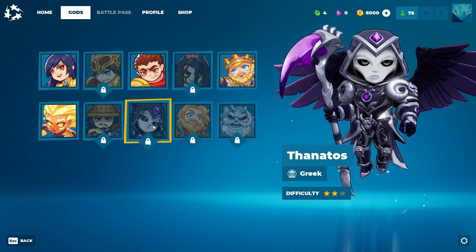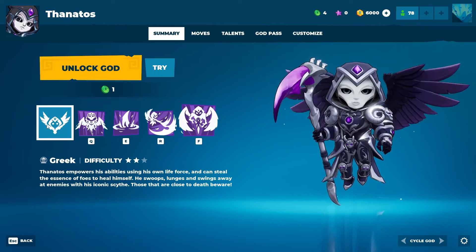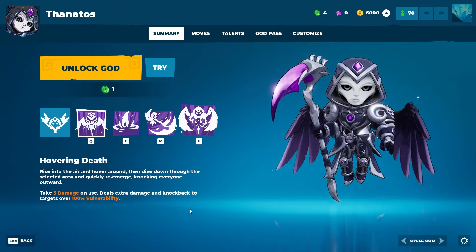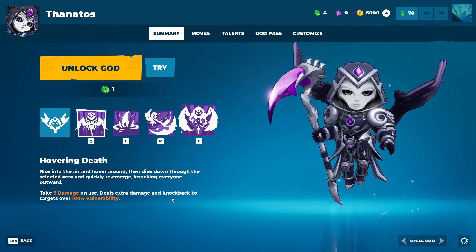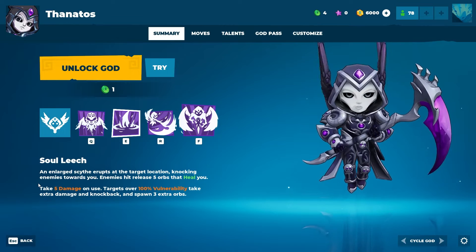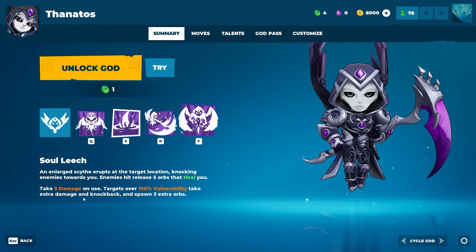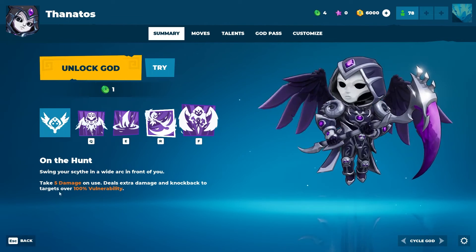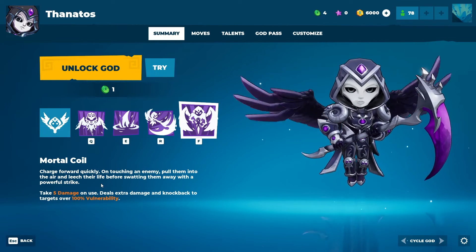Next up: Thanatos. He's Greek, difficulty 2 out of 3. Thanatos empowers his abilities using his own life force and can steal the essence of foes to heal himself. He swoops, lunges and swings at enemies with his iconic scythe — those who are close to death, beware. Hover in Death: rise into the air and hover, then dive down through a selected area and quickly re-emerge, knocking everyone outward. Take 5 damage on use; deal extra damage and knockback to targets over 100% vulnerability.